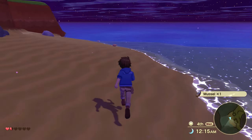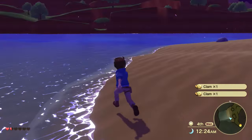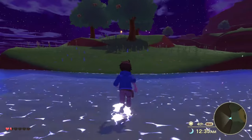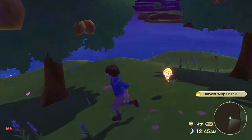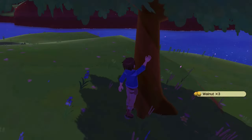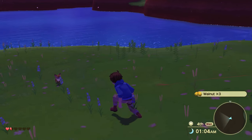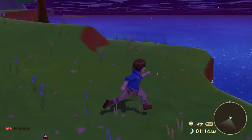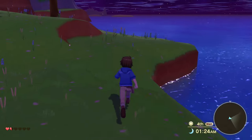Muscle. Okay. Clam, clam. It looks like I can run this way. Nice! Oh, look at that - there's another one here. Harvest wisp fruit, harvest wisp fruit. What are these right here? Walnut - that's a new one, and that bird with a very hard shell. It looks like a dead end. African wild cat. Yeah, I'm pretty sure it's a dead end. Oh fish - do I want a fish? Not really.